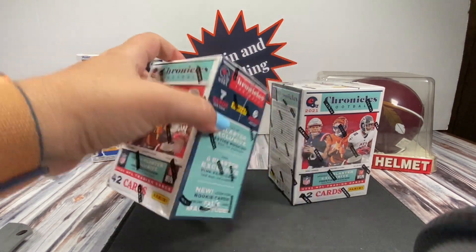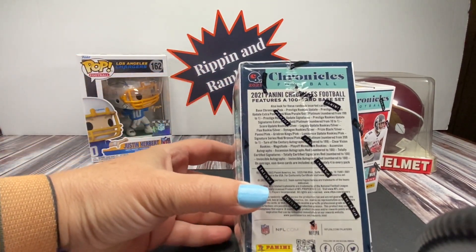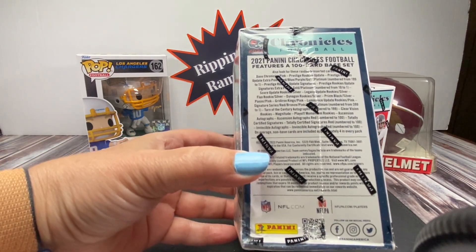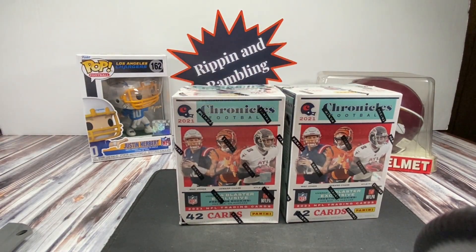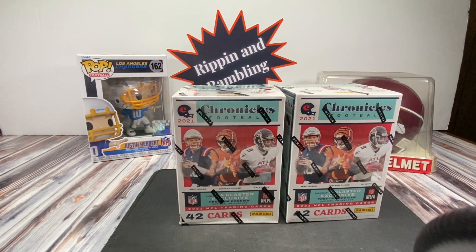There's also the new Flux and Magnitude — I hope the Flux aren't as ugly as the basketball ones. You can pull autos and silvers, and there are also numbered cards you can pull out of here, which is nice because in Prizm you really couldn't pull any numbered cards. We haven't gotten any Optic yet, so hopefully Optic will be coming if we can find some.